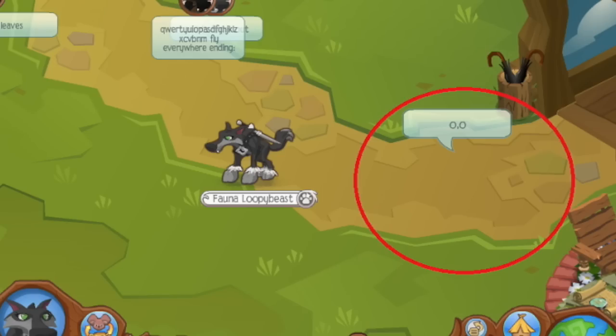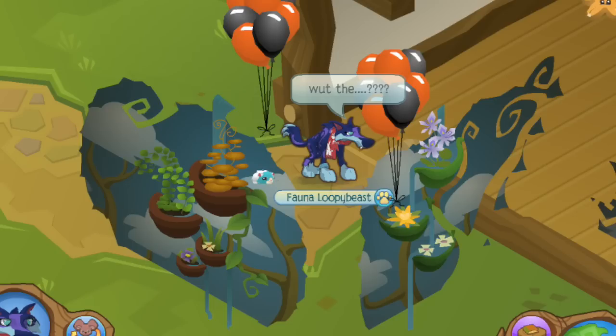A lot of people know the glitch to make yourself invisible on your own screen, but in this picture there's actually a person who just doesn't have a name tag and doesn't have an animal but can still speak.